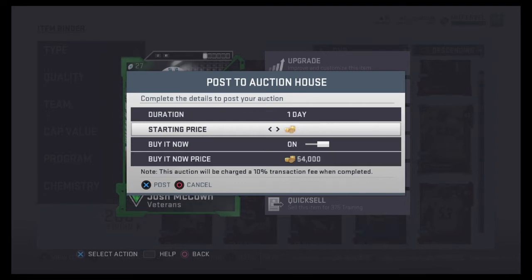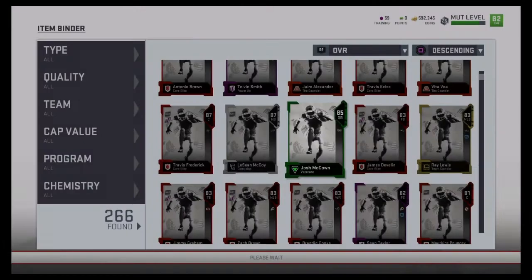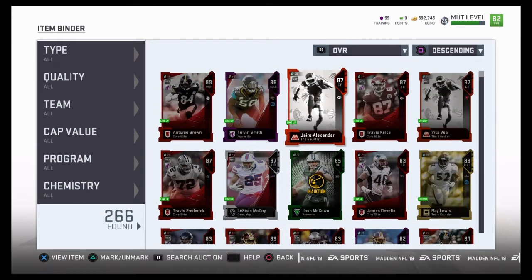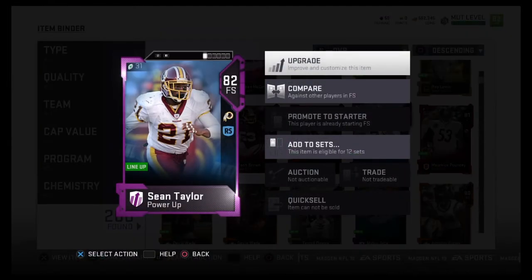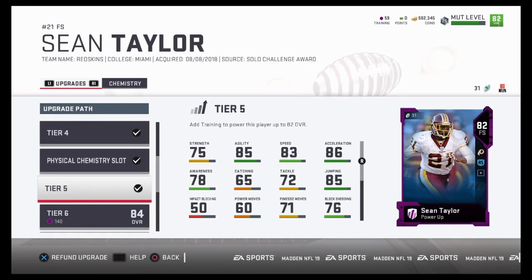Let me know guys what you're thinking, because at the time before I did this set, I clicked on all of them just to see curiously how much I would have gotten for all of it. I think it was like 1,100 total — if I would have just quick sold all of the elite players and the gold and silver combined. I still have some left over of course, but if I would have just quick sold them all at once I would have gotten like 1,100 training points, something like that.